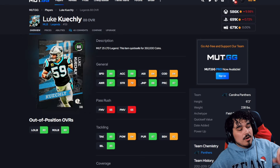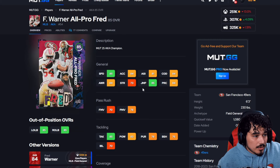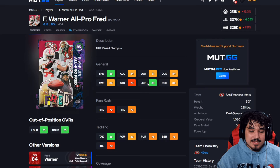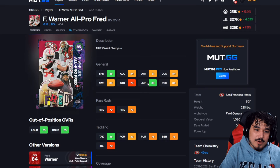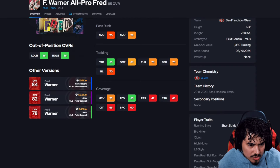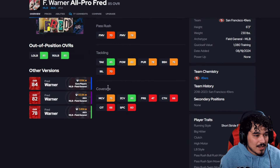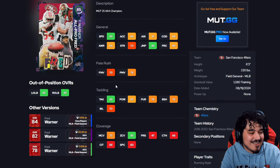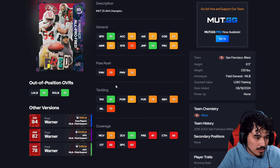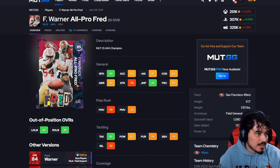For middle linebacker, high level is Luke Kuechly. Mid-level I went with Fred Warner over Chance Campbell — the reason is the zone coverage. Sometimes you're not always user-controlling, and Fred has 85 zone coverage compared to Chance Campbell's 70, so when you're clicked off Fred can still hold his own. For low level, everyone knows who it is — Demario Davis: 86 speed, 80 acceleration, 44k, one of the better user cards in the game because of his hit power.